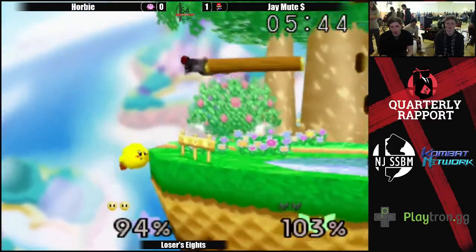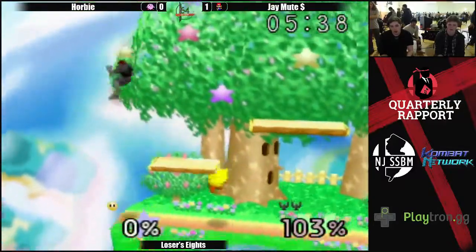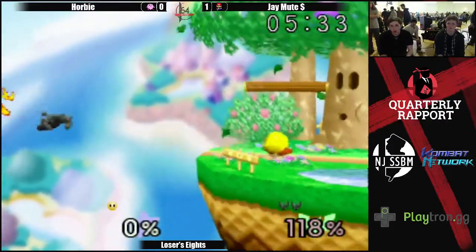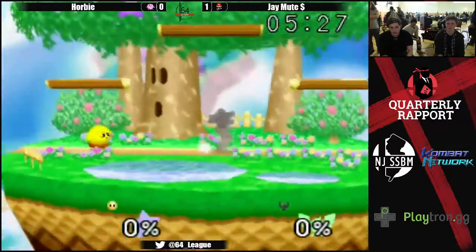Corby definitely saw the down air coming that time. He must have tried to roll at the last second — if he rolled he would have been fine, actually. But he just jumped off the ledge, probably tried to jump into the down air. Gets the down tilt, and now it is all tied up.